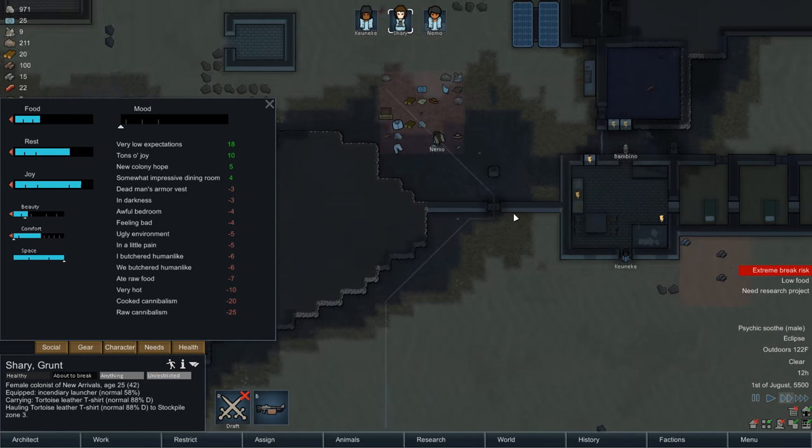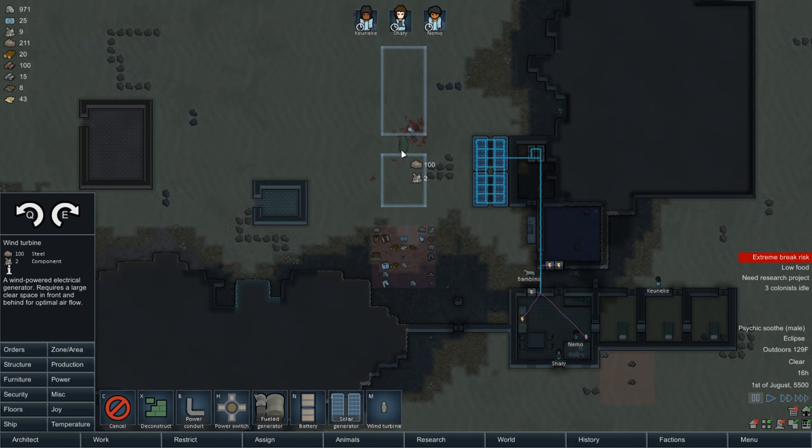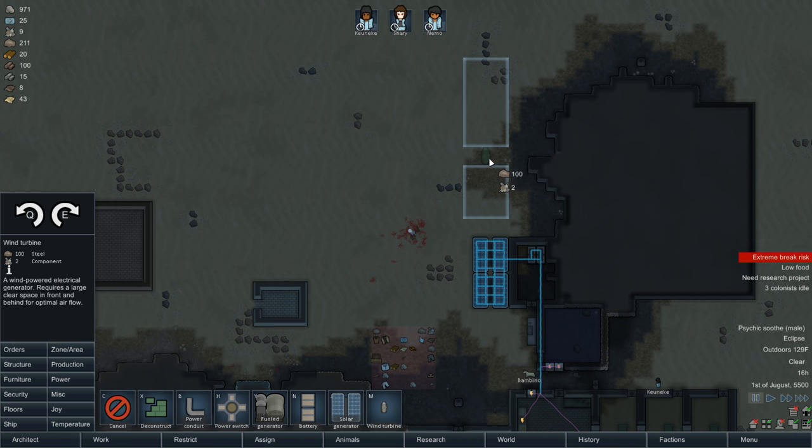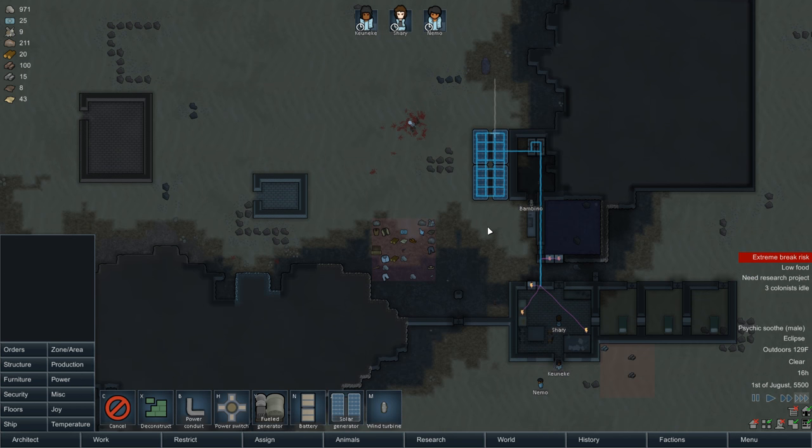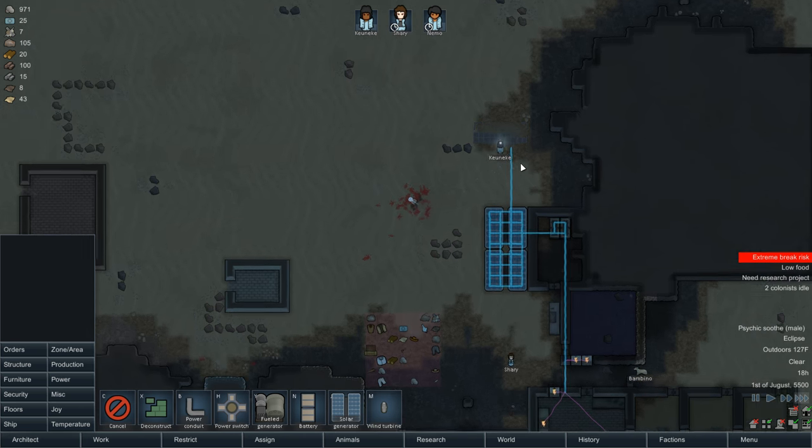I wonder what she's going to do when she freaks out. I hope it's nothing major. Well, I suppose we can build a wind turbine at least for the moment, because we need the power from it. Regardless of whether you guys are about to starve to death, we still need the power, and it's an eclipse right now, so I think it would be a good idea to have supplementary power. Kentucky, you building that? Thank God - you're about the only one who can build it. Well done.